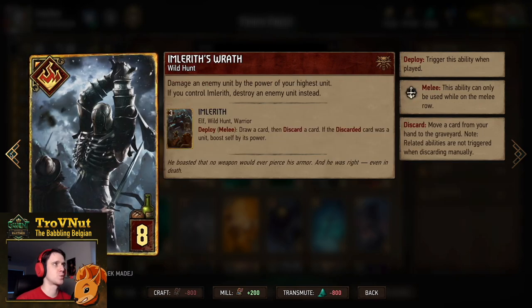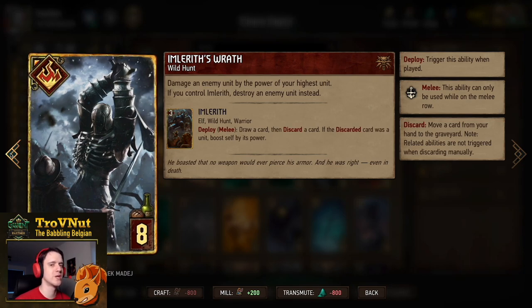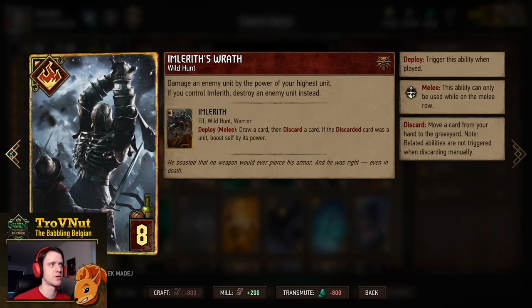Then Imlurith's Wrath: you damage an enemy unit by the power of your highest unit, but if you control Imlurith you destroy an enemy unit instead. Don't forget about this secondary effect, because I often do — so if you have Imlurith on the board you can destroy whatever you want without needing a very high-powered unit on your side.